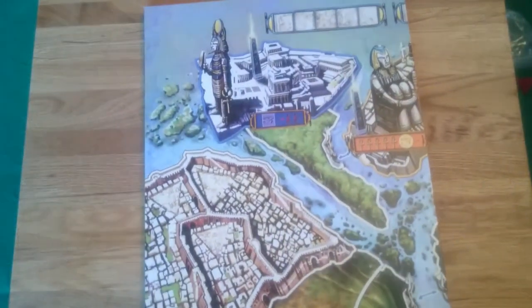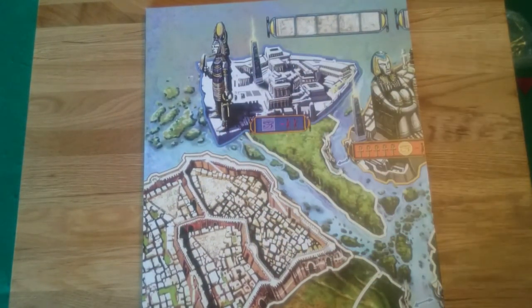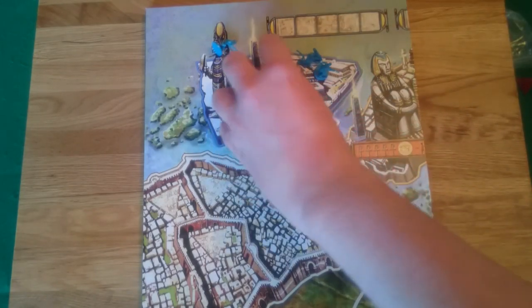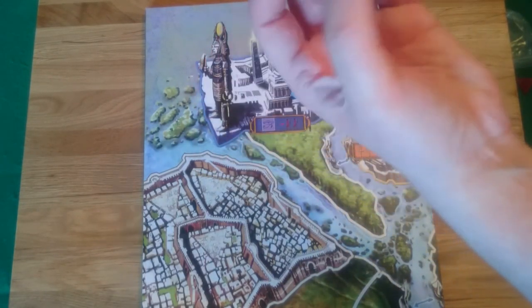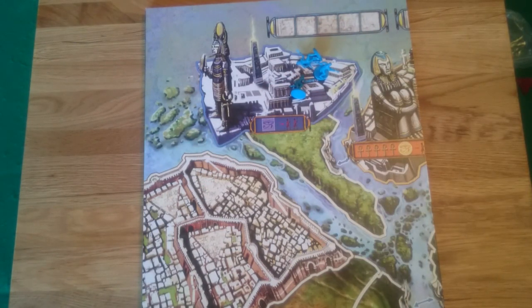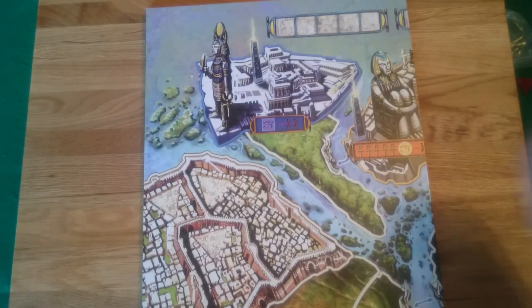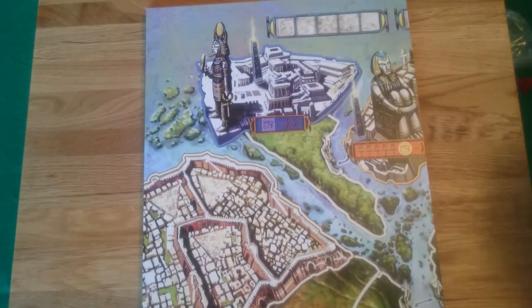There are two special buildings to discuss. One special temple lets you sacrifice one unit there to gain 5 prayer points during the prayer/victory point collection stage — that sacrificed unit goes back to your reserve, but if you had only one unit there you'd lose the temporary victory point for controlling it. The other special building is the Sanctuary of All Gods — you can sacrifice 2 units there to gain 1 permanent victory point. Since it's not a temple, you never get a temporary victory point for controlling it, so sacrificing there doesn't cost you a temporary point.